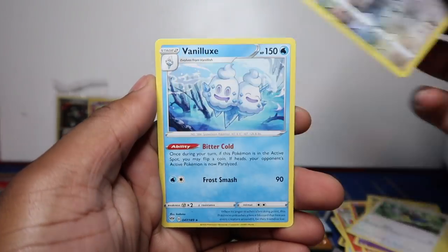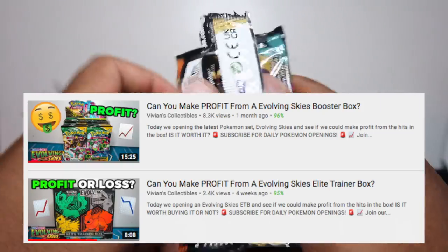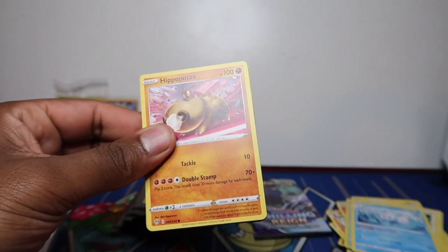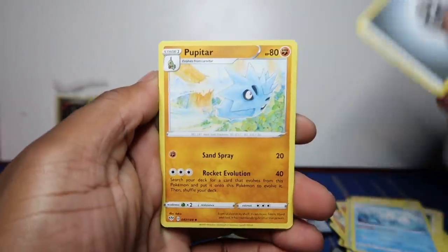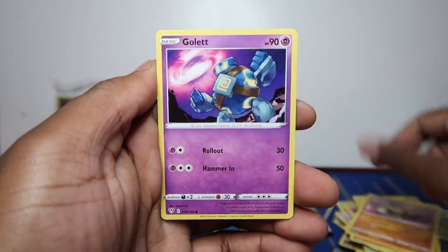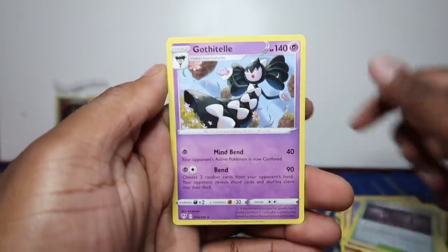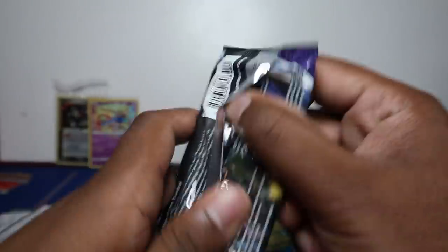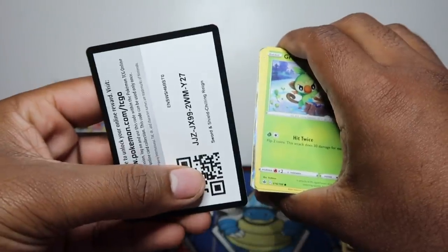We started doing profit videos recently with Evolving Skies and they've been doing very very well. Hopefully you guys do like the content. Let's go — Skiddo, Jigglypuff, Spikemuth, Gothita. Oh, I see a full art — that is definitely gonna help us try and beat the value today.